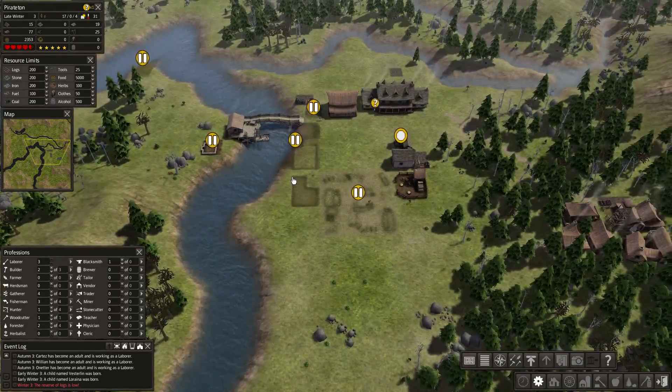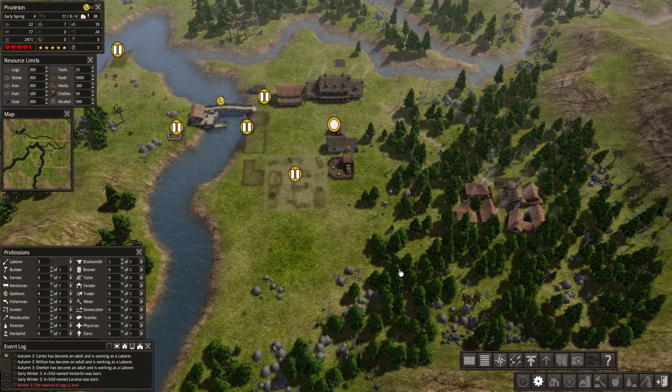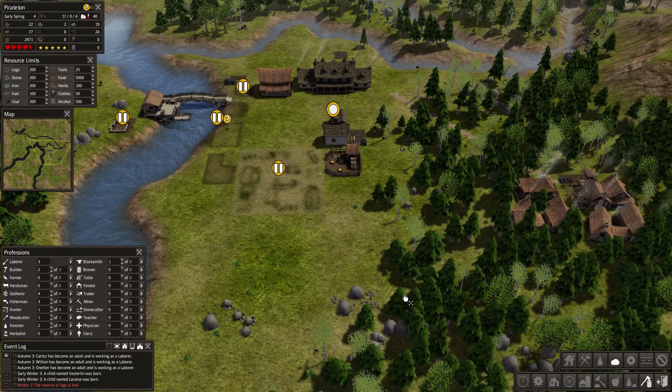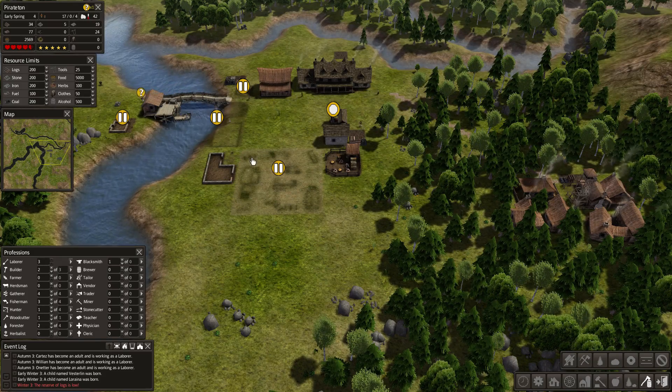Late winter, turning a little green — might go back to white, probably not, under mild conditions. Alright, we got some extra logs. Oh, we need stone still — probably doing okay on stone. They're bringing it from over there or up here. We're going to get a tailor soon.